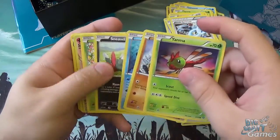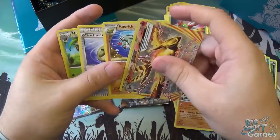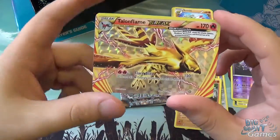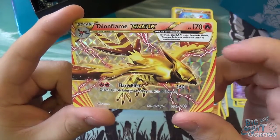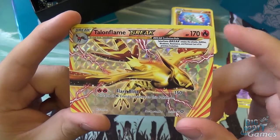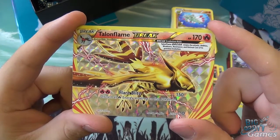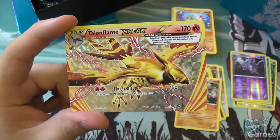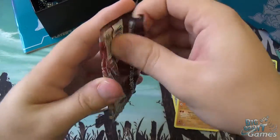That looks like a sneaky BREAK in there — that is Talonflame for our BREAK card. The BREAKs go over the top of the Pokemon, so this needs to go over the top of Talonflame. It replaces the HP and adds either a new ability or, in this case, a new attack. It makes the HP 170, keeps the fire type. Flare Blitz is double fire to do 150 damage, but you do have to discard all fire energy attached to this Pokemon, so you're going to have to keep resetting it every turn if you want to keep doing that 150. But it's a worthwhile cost to do that 150 damage.